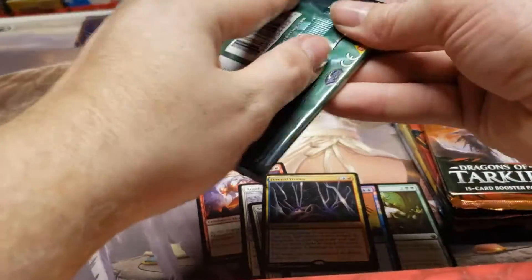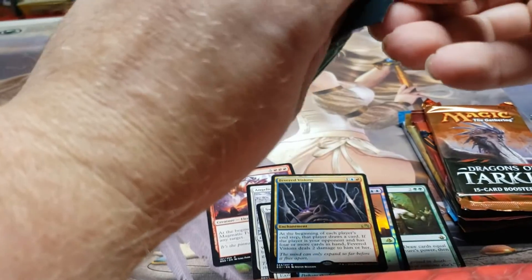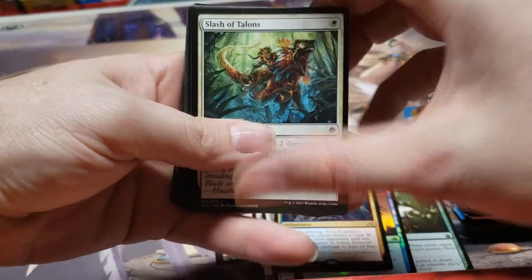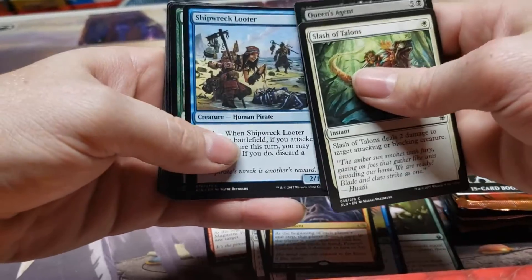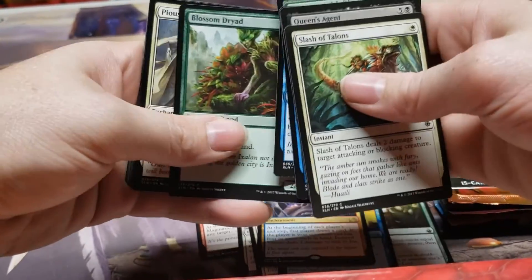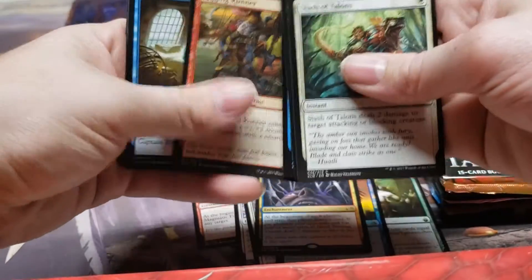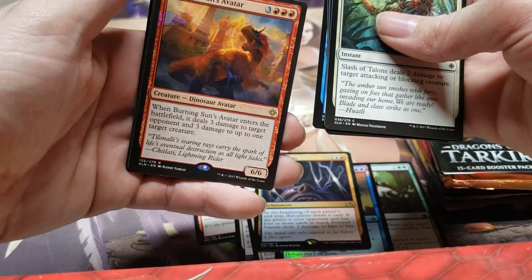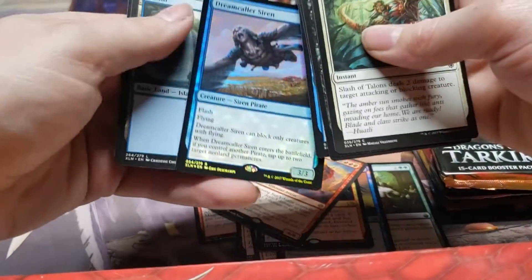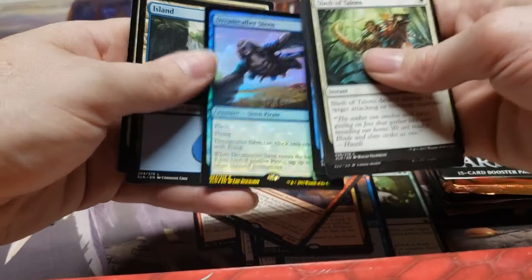Alright, let's go with Ixalan next. I didn't open much of it — I kind of took a break from Magic during Ixalan, so I don't have a lot of these cards. Dinosaurs and pirates just didn't really ring a bell with me. Darksteel Relic is always good. Burning Sun's Avatar — perfect, but that was a promo card so no value there. We did pull a foil rare, Dream-Collar Siren — not bad.